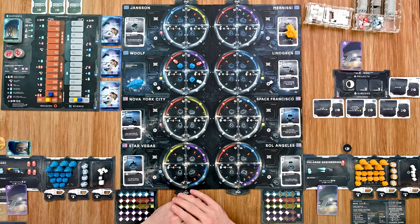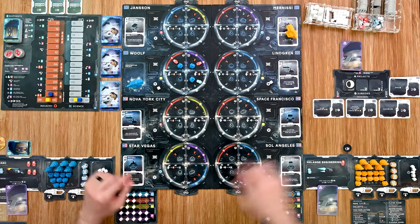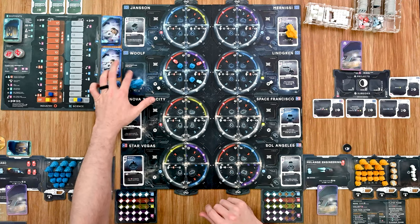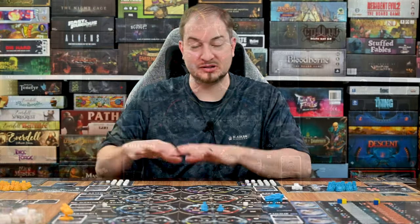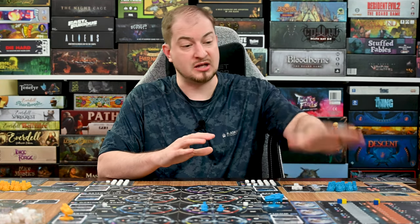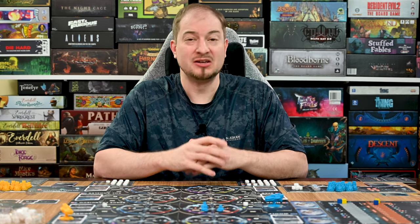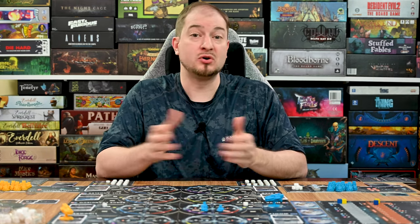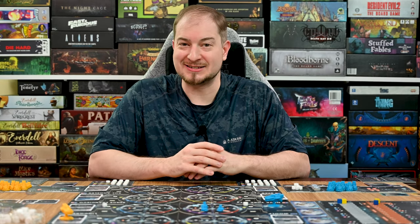Once both players have passed or there are no more shipments, you move into the cleanup phase: reshuffle the subsidy discard pile, advance the round tracker one space, refill any empty project card spots on the board, then begin the next round. At the end of the game, players total all victory points from shipments, boards, and any other sources, and the player with the most points wins. I hope this gives you a basic overview of how the game plays and helps you decide whether to back it on Kickstarter. If you have any questions, post them in the comments below or on the Kickstarter page — until next time!